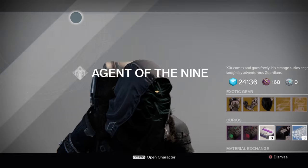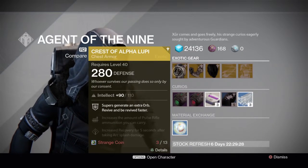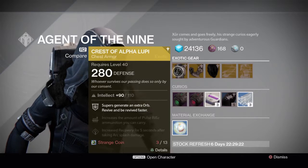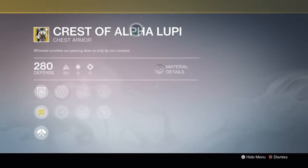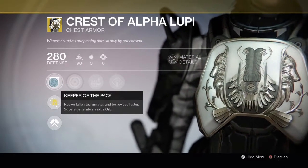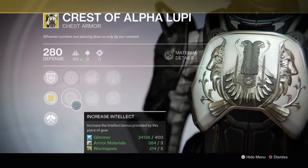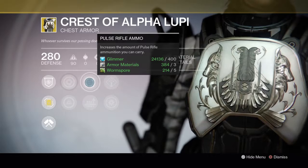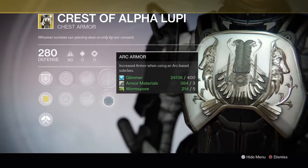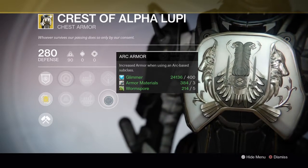Let's see what his merchandise is for today. We have Crest of Alpha Loopy for the Titan — 90 Intellect out of 110. Here are the perks: Keeper of the Pack, revive fallen teammates and you revive faster, and supers generate an extra orb. Increases Strength, increases Intellect. Pulse Rifle ammo increase, Shotgun ammo. Arc Recovery and Arc Armor. So this is a Striker's Crest of Alpha Loopy, if you want to call it that.